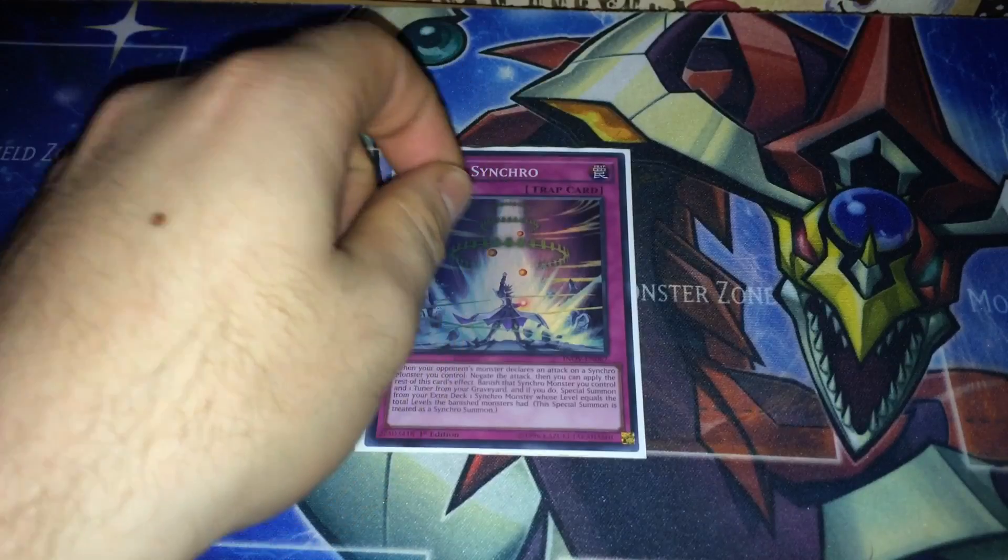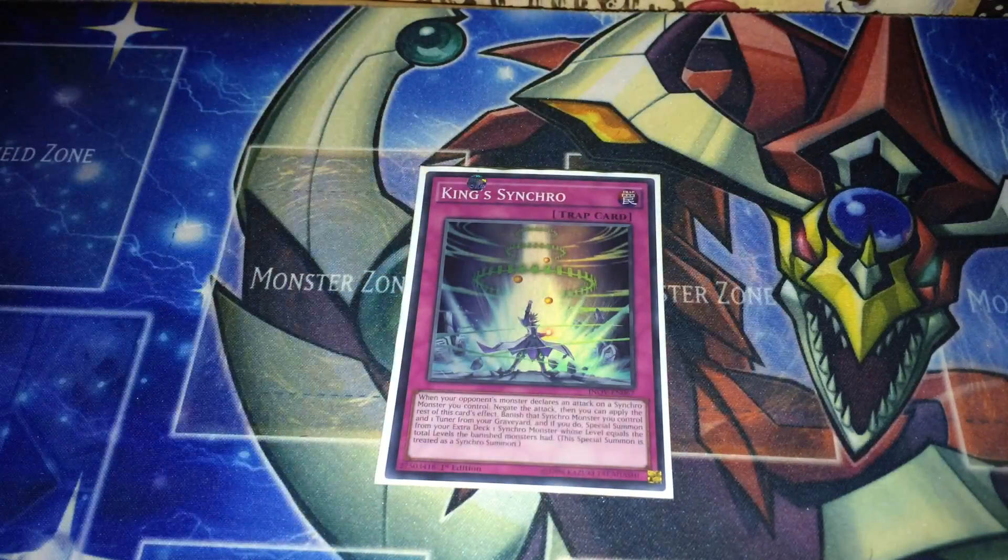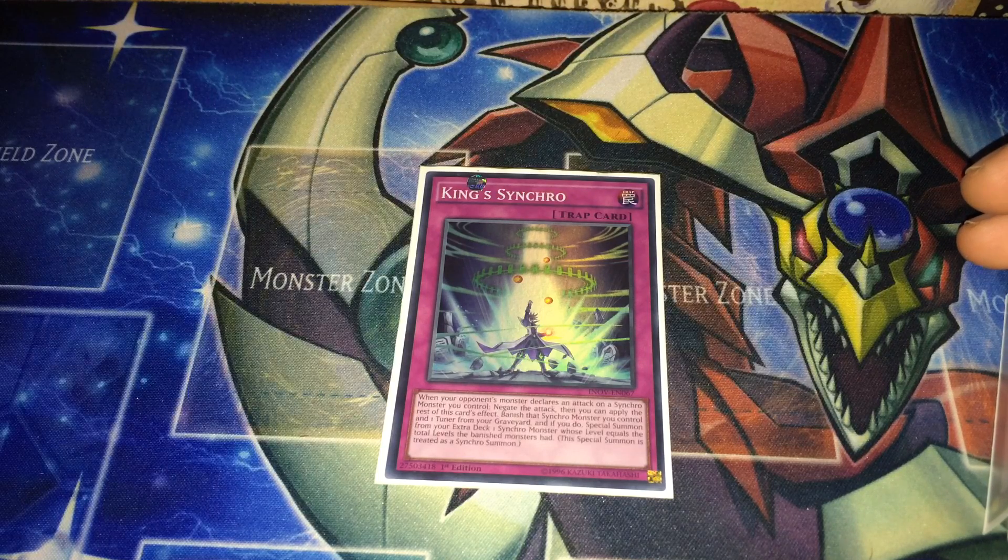If they try to destroy it, that's fair enough, but they're using resources to destroy the cards you've summoned off one card. Next is King Synchro — when your opponent's monster declares an attack on a synchro monster you control, you negate the attack. Then you can also banish the synchro monster you control and one tuner from your graveyard, and if you do, special summon from your extra deck one synchro monster whose level equals the total levels of those banished monsters.